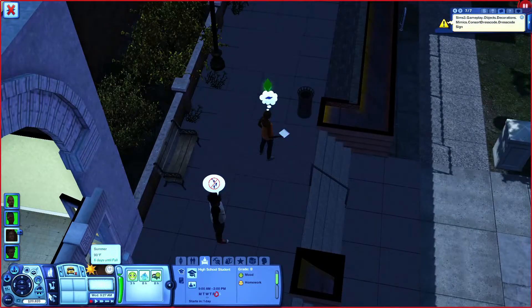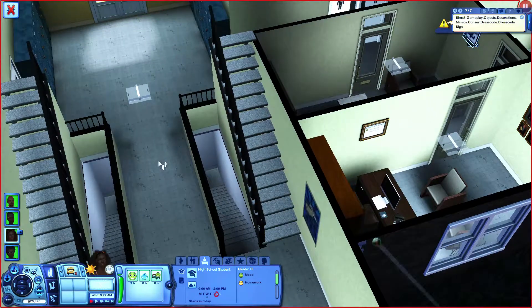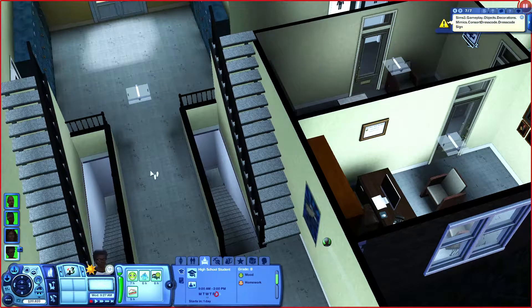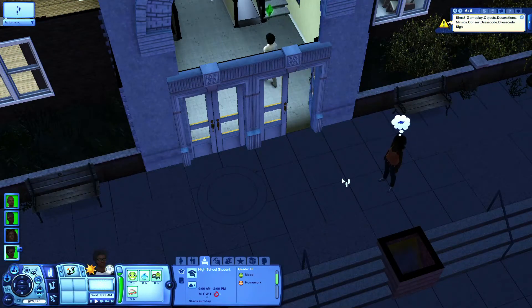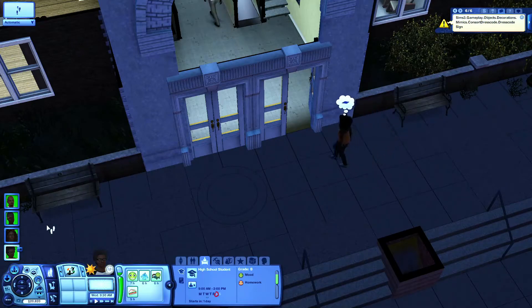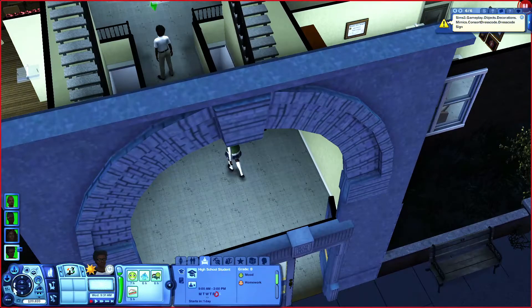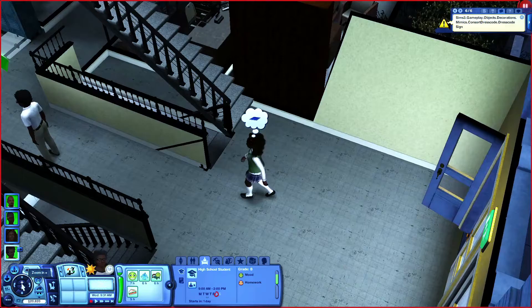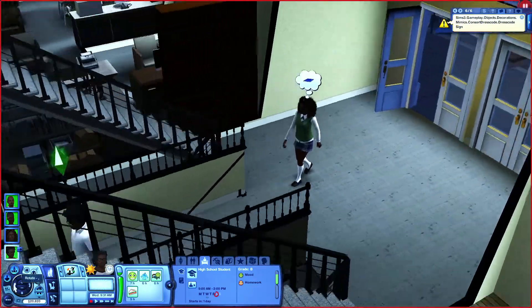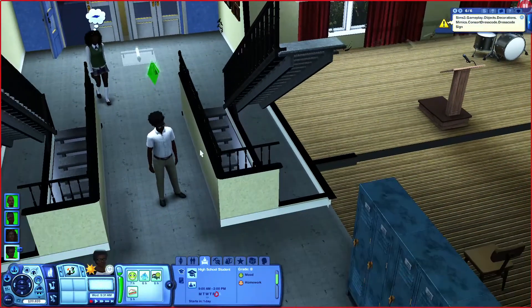So Ayesha, I am going to have her go here. And also Ali go here. And you see the moment they walk through the door, they have switched outfits. Let's drop down these walls — so there she is in her school uniform, and here he is in his.